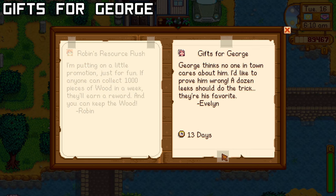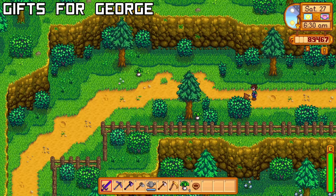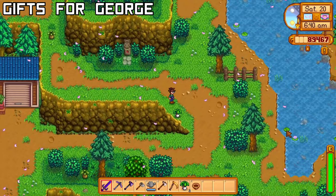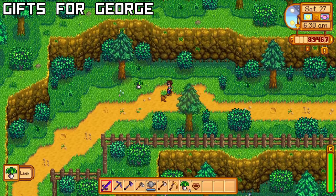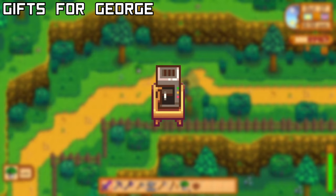Evelyn wants you to collect 12 leeks throughout the entirety of spring so that she can give them to her husband George. Forage will reset on Sundays, so the easiest way to do this is go out every Saturday and check the mountains and the backwoods, as those locations have the highest chance of finding leeks. You'll get the Coffee Maker and 2000g for completing this.